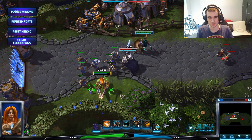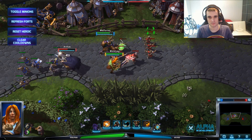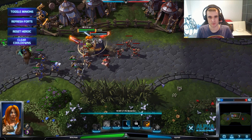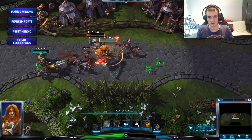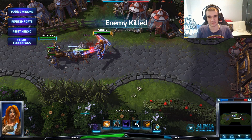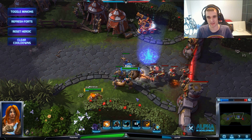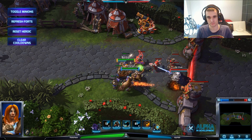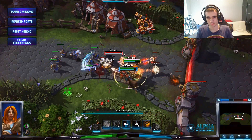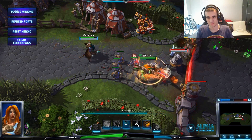Now it's time - come to me, Arthas. I had my attention on him, and now I pop Wrath of the Berserker and Whirlwind - look at this! Get wrecked! That's the strength of a Whirlwind Barb. You can even use this to go for forts. I'll get Fury again, clear my cooldowns, pop Wrath of the Berserker, and Whirlwind again. It's a lot of AoE damage and wrecks pretty much everything, especially minion waves.